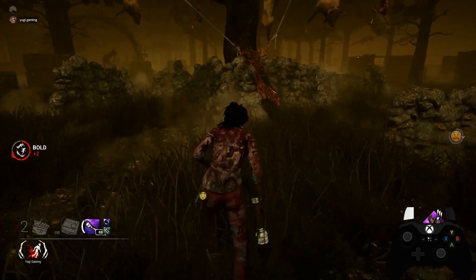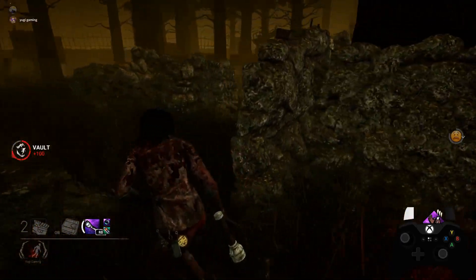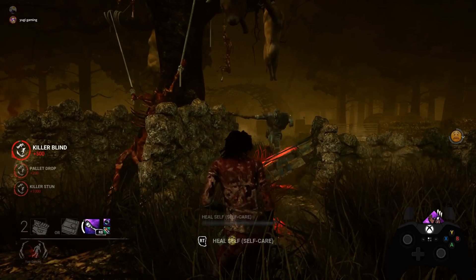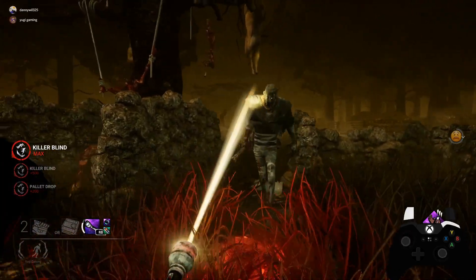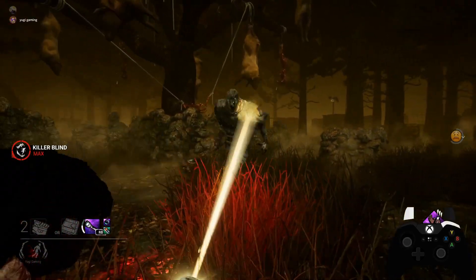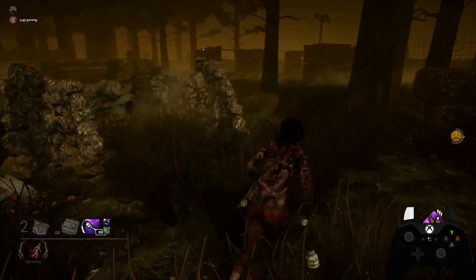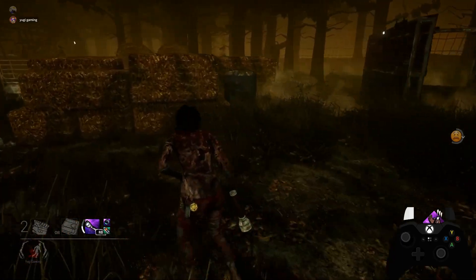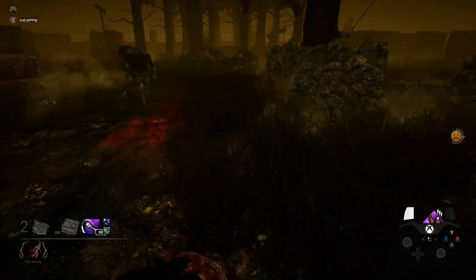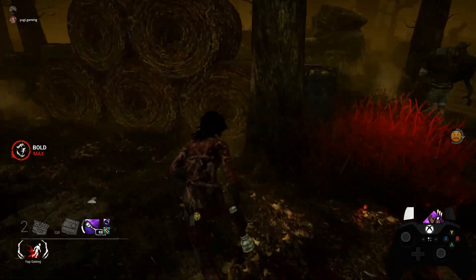Another trick you guys can do — there's always the God Killer Shack Loop, and then there's this one. These are the best loops in Coldwind Farm, but something I like to do to be extra toxic is flash them out of the way. As soon as they break the palette, I blind them again and just keep doing it over and over. If you want to be toxic, you can just blind them forever until they catch on if they're a smart killer.